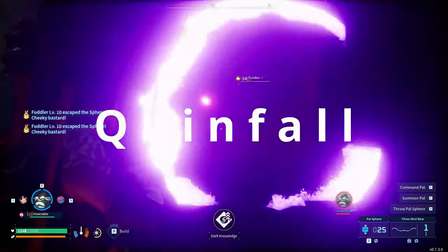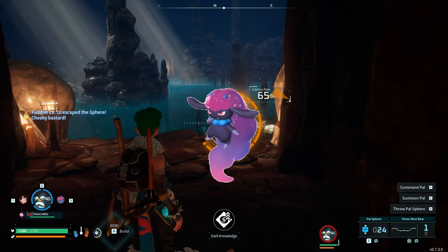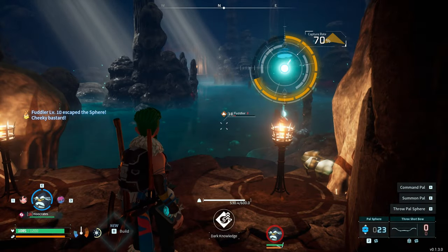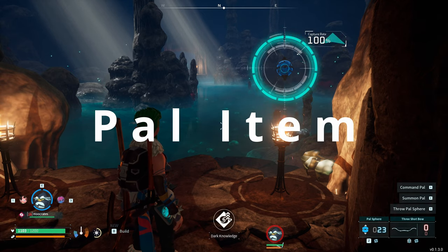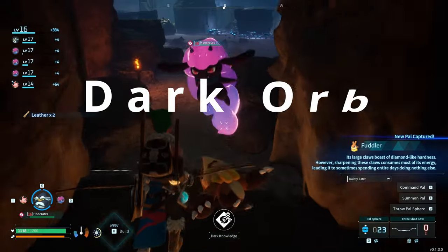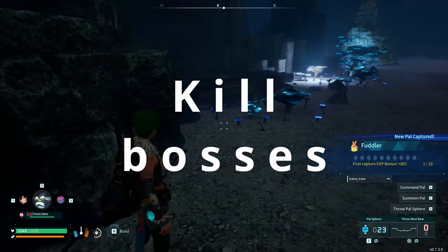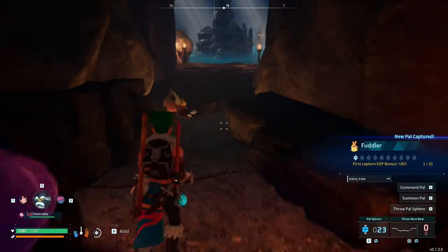Number four: Daydream. You'll find this pal out and about at nighttime. I don't use it in a base, but it's fantastic in battle, especially early on. Get four of these, then craft the special pal item — Daydream's necklace — and put Hoocrates, that little bird-like creature, as your party leader. It will increase the power of the Daydreams' dark orb by 20%, and then every time you attack, those four Daydreams will launch projectiles at the enemy. It makes it perfect for battle early on in the game.